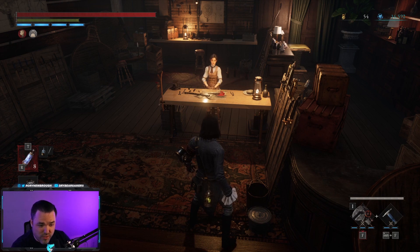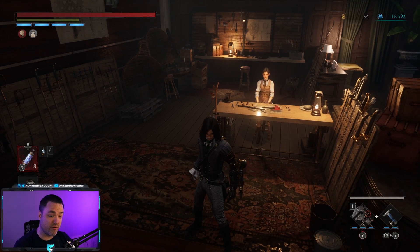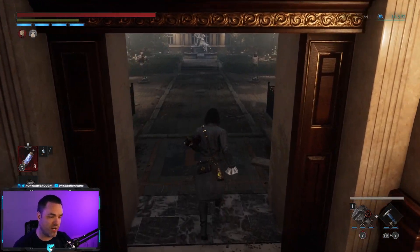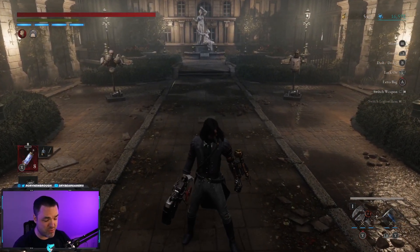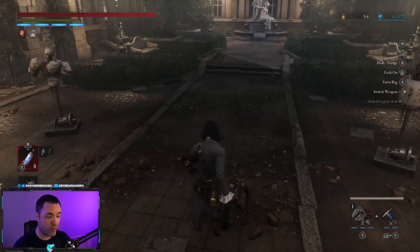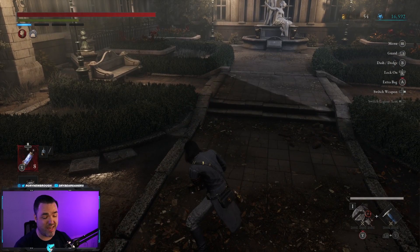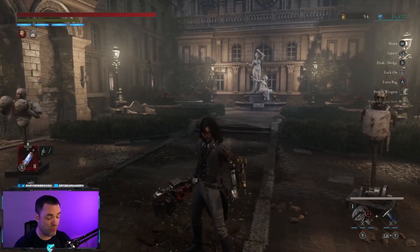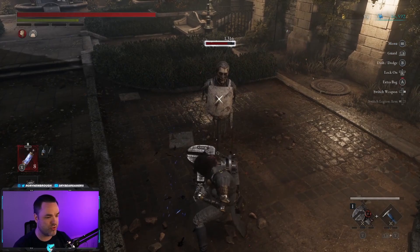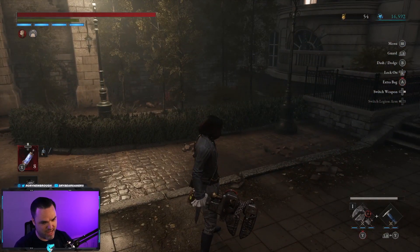So that begs the question: what do I need the top of the weapon for if the moveset comes from the hilt? There are two main reasons to focus on the head separately. The first is the weapon arts or fable arts that come along with it. In the bottom right-hand corner, you can see the head gives a specific fable art, and the hilt gives a separate one. For the wrench head, we have this Monster Hunter-style charge-up attack. That is the fable art from the head, no matter what hilt is attached. The hilt also has its own weapon art — a stab and retreat animation. So you can actually mix and match two different fable art attacks with the combination of head and hilt.